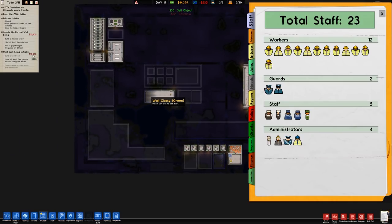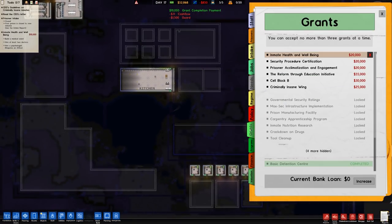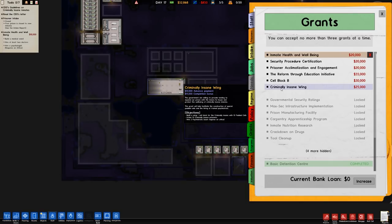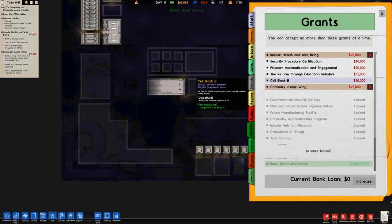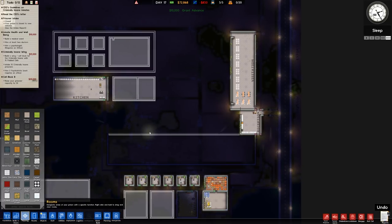We should have that grant done — we do have the staff well-being initiative with three people assigned, so that's another grant done, giving us two grants completed. We now have the security procedure certification which unlocks patrols and things like that, and we need to hire ten guards. We've only got five guards currently, but we could do it — that's probably more towards the end. We're going to go with the criminally insane wing grant. The government is willing to provide funding to expand the prison to house criminally insane inmates. We'll take that, and also cell block B for a ten grand advance payment, bringing us up to 72 grand.